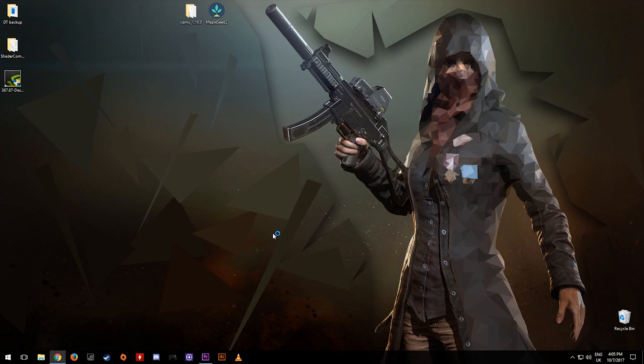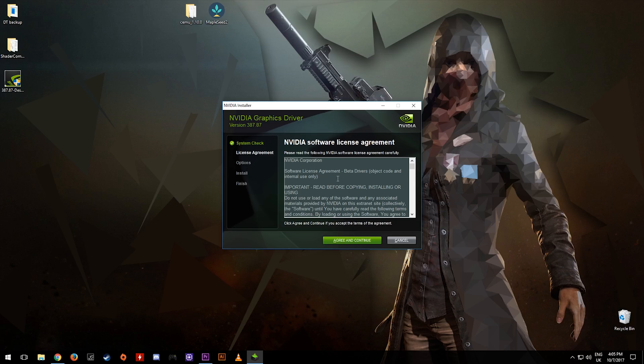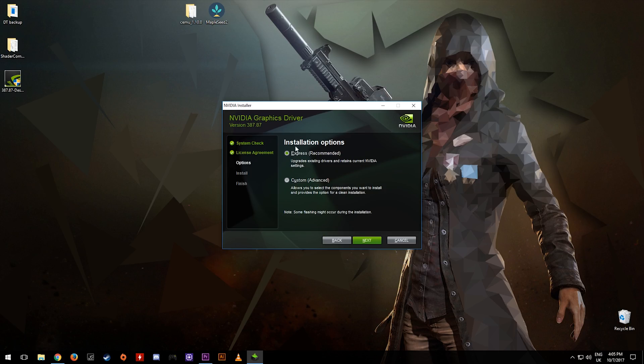You should get a pop-up telling you that 3D Vision is not enabled on this driver, but do not worry about this — who uses 3D Vision anyway — and it will not affect your game performance. You want to agree and continue, select Express, and click Next. I already have this driver installed so I do not need to install it again.